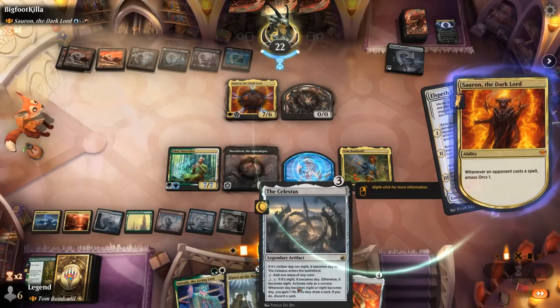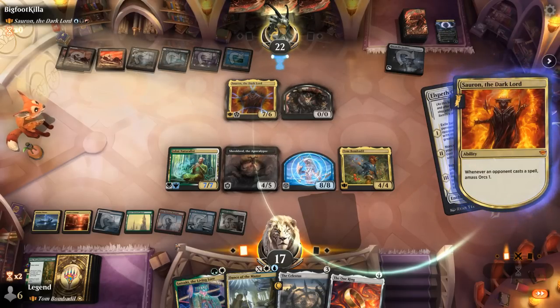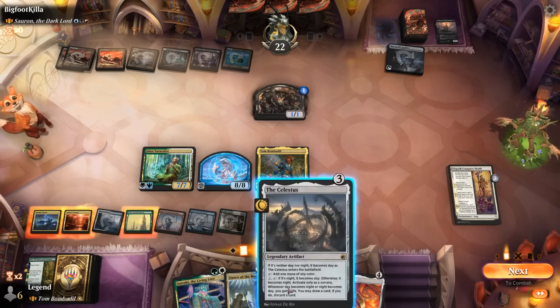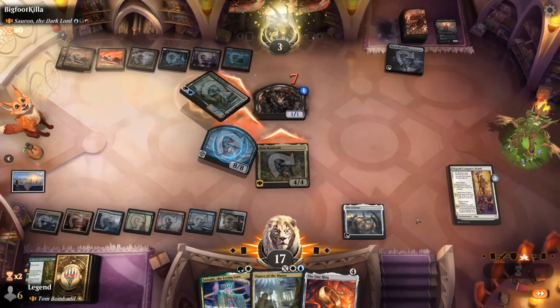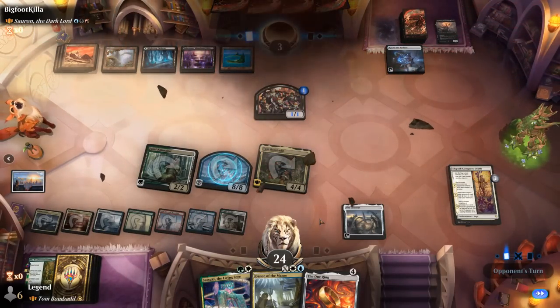We prefer developing mana with Celestus over playing Satsuki, even though Satsuki could speed up Elspeth Conquers Death to re-enable Tom. It would have been thematic to sacrifice the One Ring to take out Sauron, but we needed to draw a land for that. If Dance of the Manse resolves with X equal to six or more, it not only gets back all those artifacts and non-aura enchantments but also turns them into creatures — pretty fun. Our opponent concedes. On to the next one.